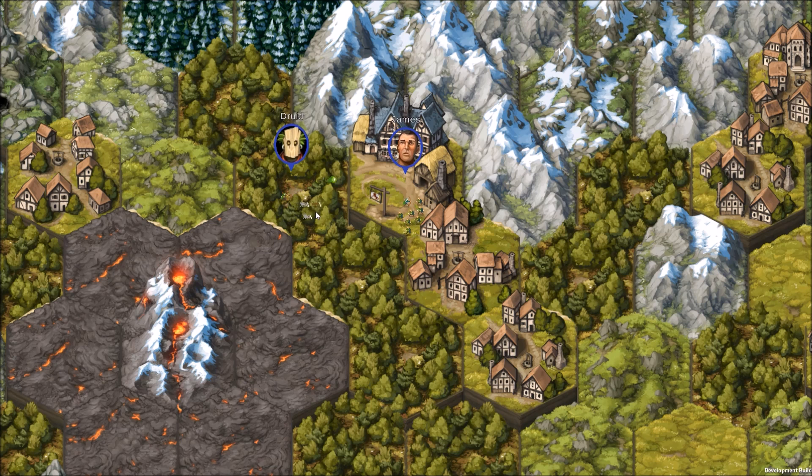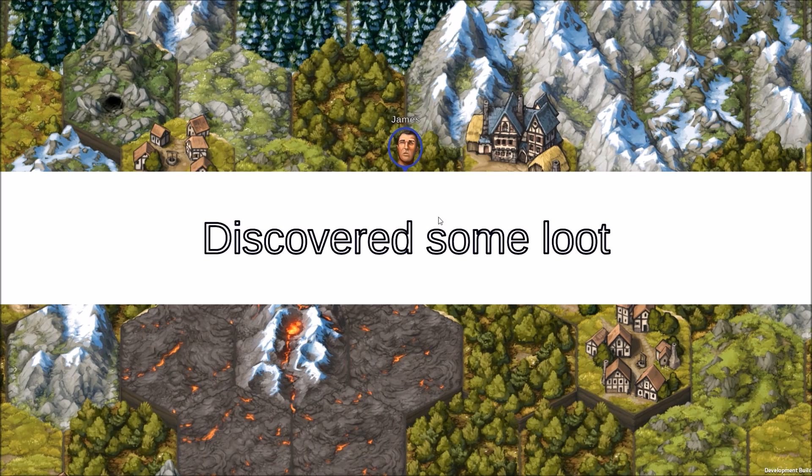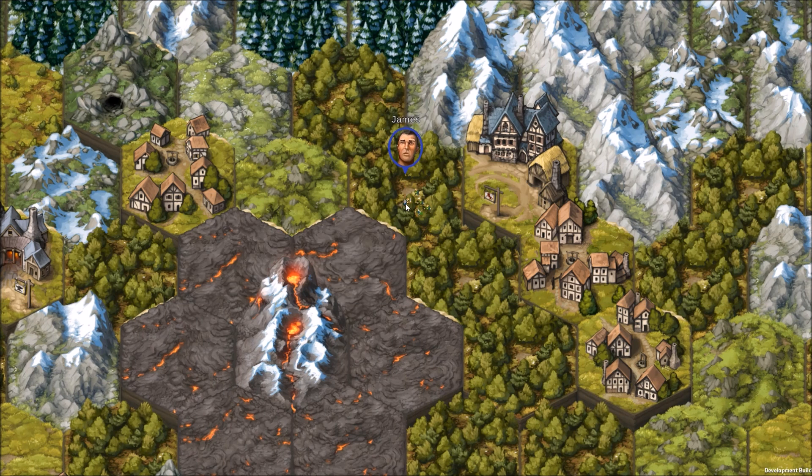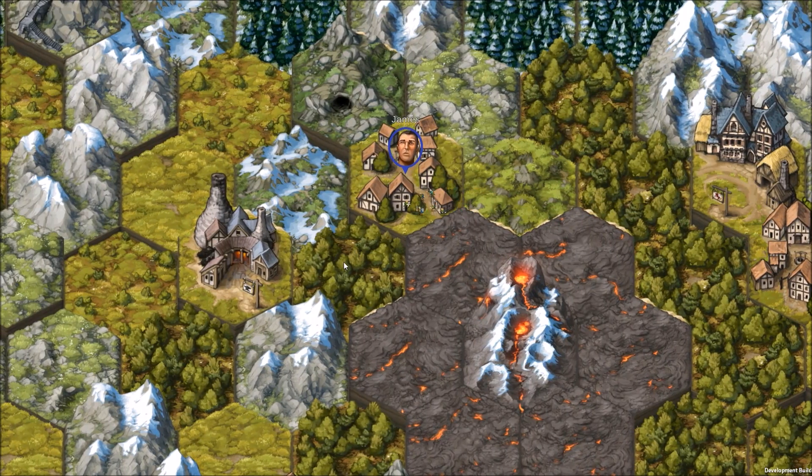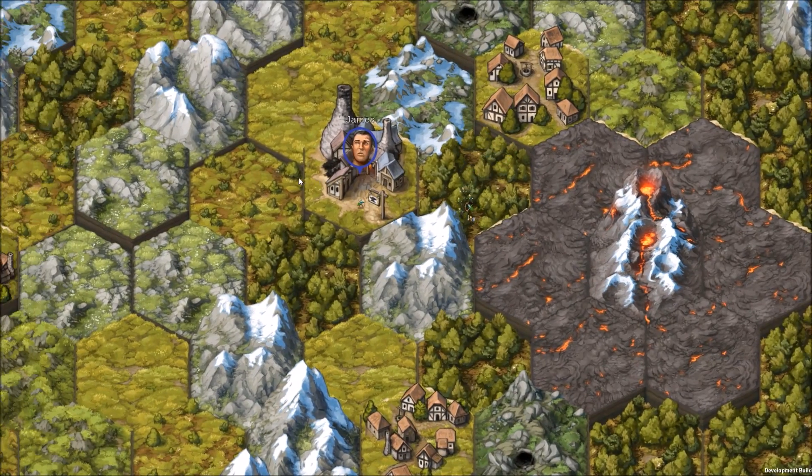We got the druid and one of his dogs. We got him. Now we've got some loot. One of our guys — this guy here in the brown — he's got a blue cloak, he's just a little bit cooler. He's a leveled up soldier. There are like four or five different levels that you can make it through.